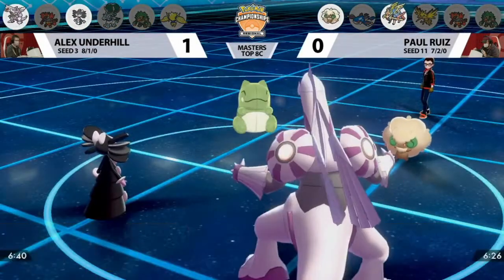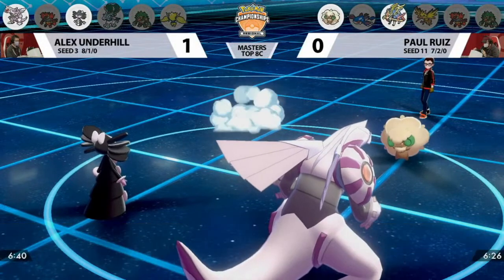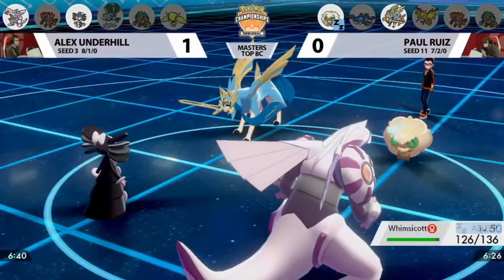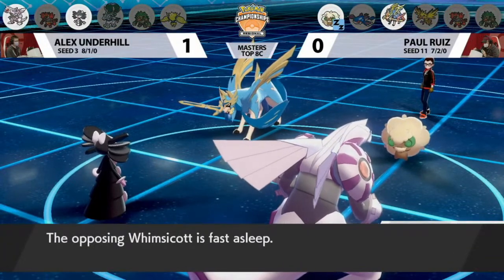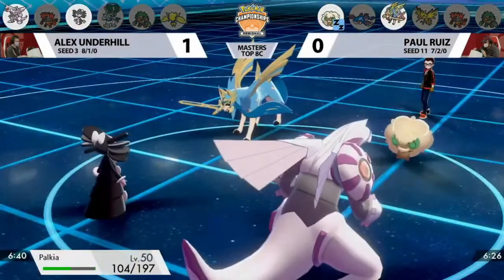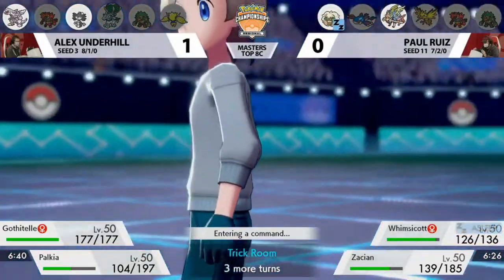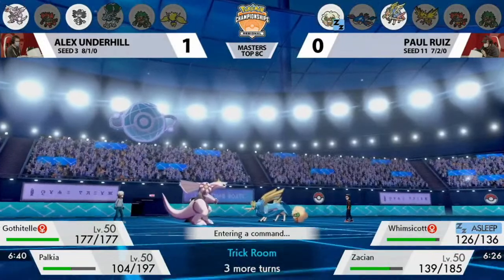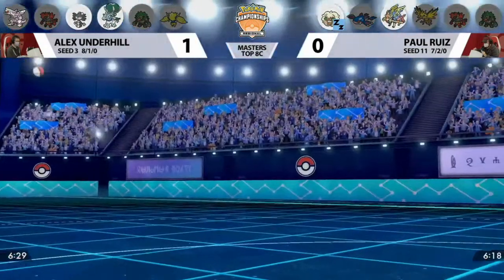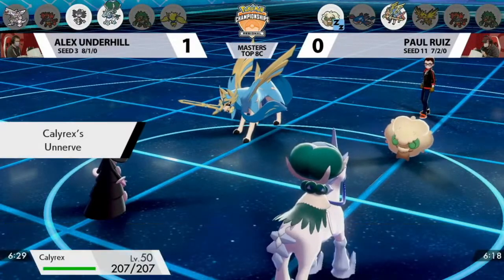Substitute will protect Zacian from the Incineroar switch-in. Maybe Paul goes for Sacred Sword or focuses on Palkia as the long-game threat. Palkia stays in, Gothitelle stays in, and now Zacian has to worry about Hypnosis. A blind Hypnosis at 60% accuracy — it connects onto Whimsicott. Whimsicott will be asleep for potentially two more turns, meaning it can't go for Taunt. Sacred Sword is the best option into Palkia since Behemoth Blade would be resisted. That looks like a three-hit KO from Sacred Sword — Alex keeps Palkia safe, which is going to be so important.